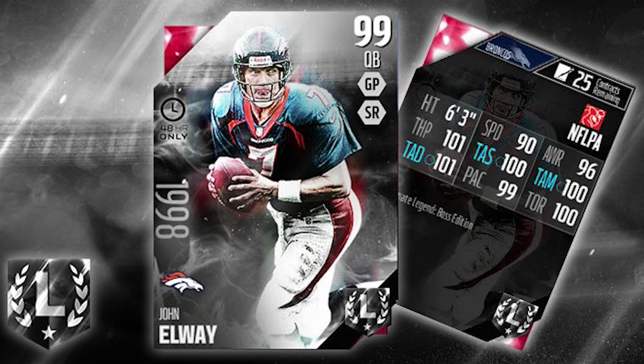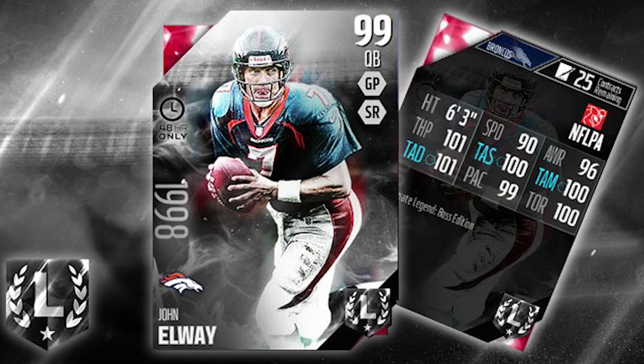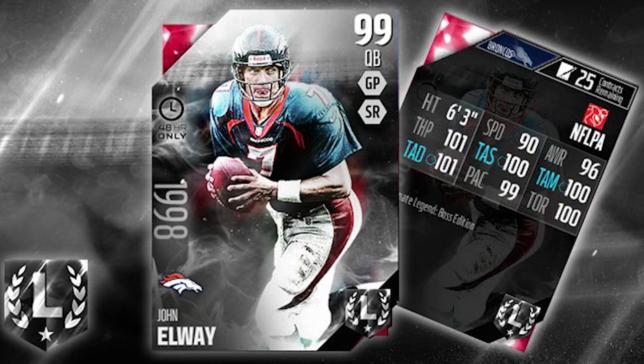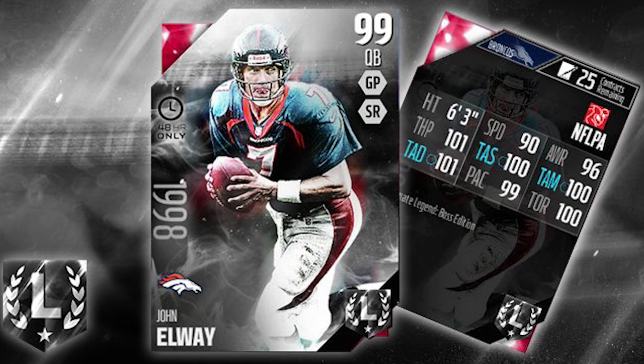One thing I want to point out is that if you compare this card's attributes to the Ultimate Legend Steve Young that was released, this one doesn't stack up very well. I'm not 100% sure the attributes we're seeing are actually for the 48-hour John Elway. If they are, I'm a little disappointed — this John Elway would be 8 lower in speed than Steve Young, 2 lower in throw power, 3 lower in throw accuracy short, 3 lower in throw accuracy mid, and 1 lower in throw accuracy deep. Same play action and same throw on the run.